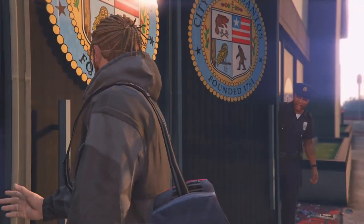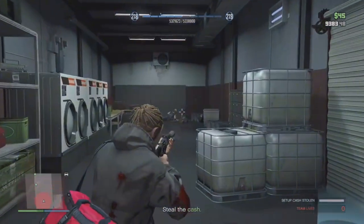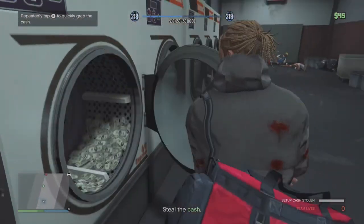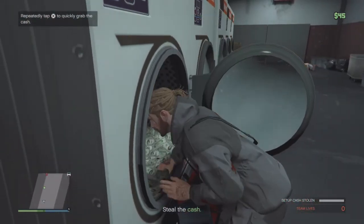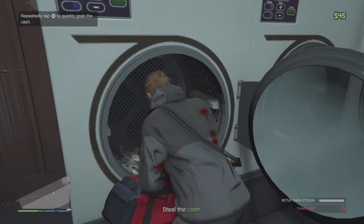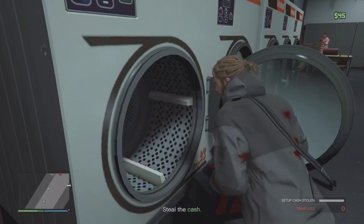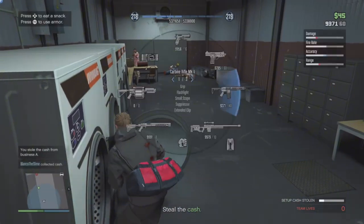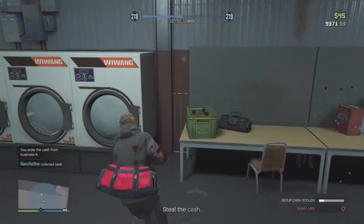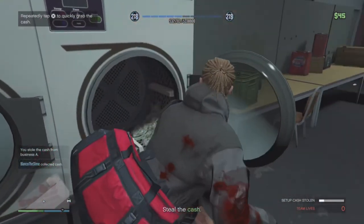So let's get into the first set of missions. Of course, it's called the Slush Fund, it does trigger an animation scene. The first mission is very simple, very easy. You're just gonna take out a few guys and you're gonna take the money out of these washing machines. To be honest with you, the whole raid is pretty easy and straightforward. I think it's very beginner friendly.